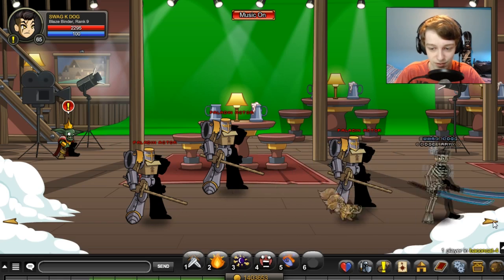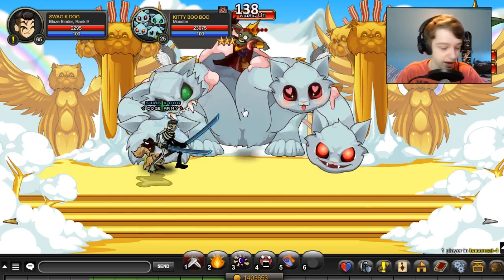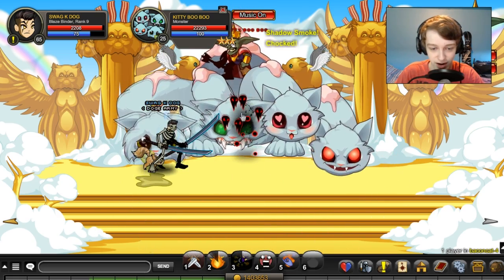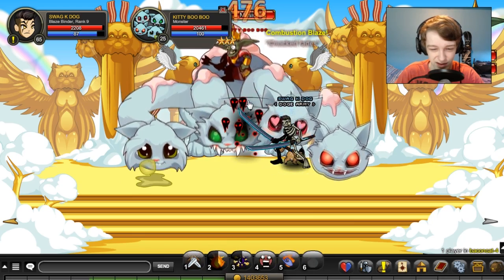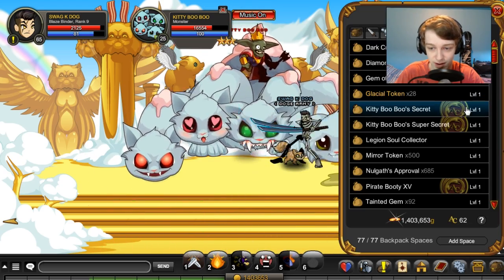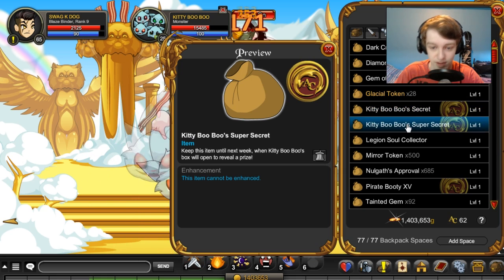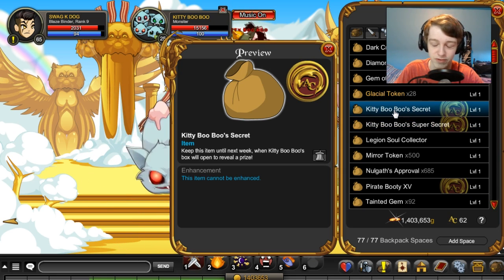You can just run over a room or two, and when you get there you want to farm Kitty Boo Boo - and that is a drop from it. I don't know the percentage, but I think every item he drops is about 1%, except for the secret item. He also drops two secret items if you haven't already got them and haven't seen my previous videos on it. He drops the secret and super secret, which will be transforming into actual items in your inventory - hopefully they're AC items.